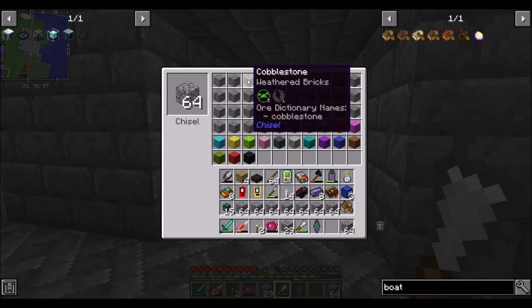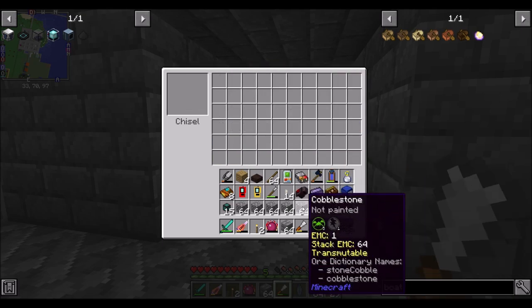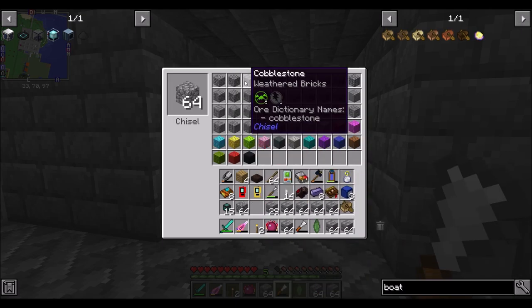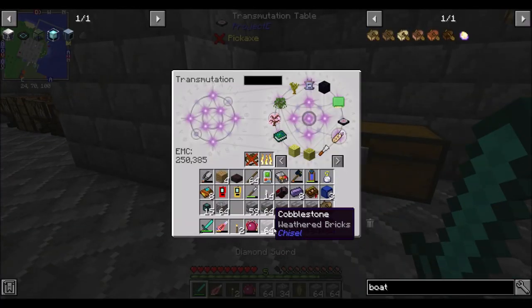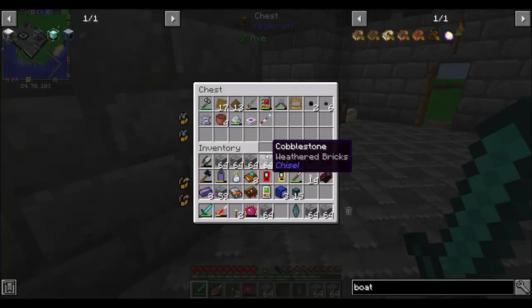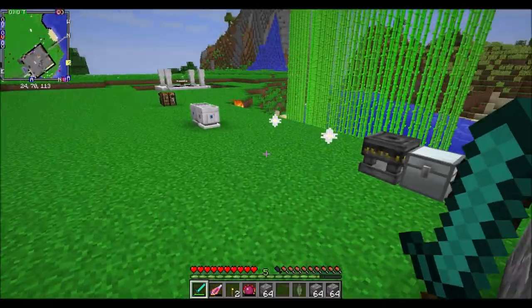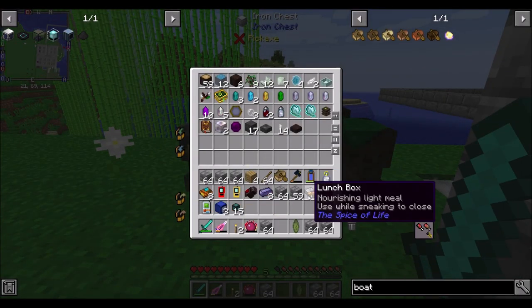I should bring something with me. How about we chisel up some cobble and bring that with us to build, like, a little platform. Yeah, I like that plan. So we're going to do weathered bricks. Sure, why not? So here's what I'm thinking: we go build a platform in and around. That should be enough bricks for now. Let's put away things we don't need to bring with us.